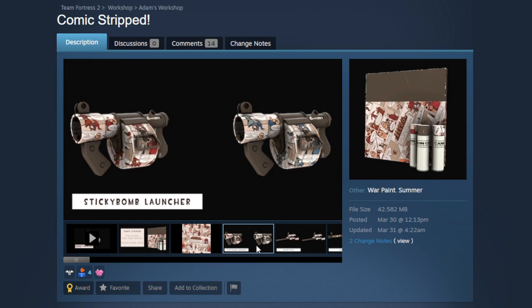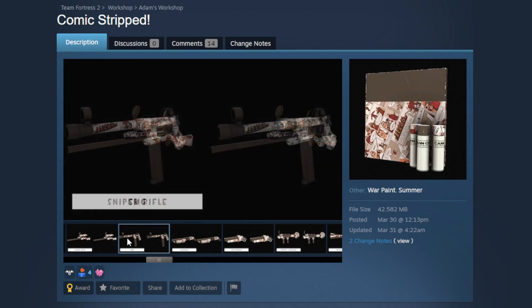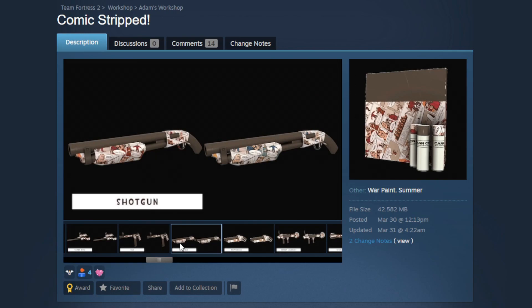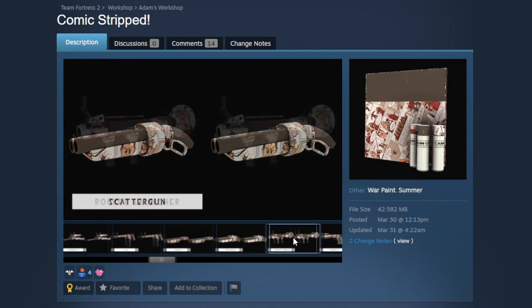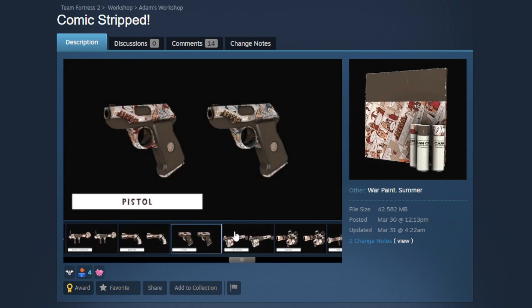I am a sucker for rare rolls and collectability in war paints. Imagine having a really good pattern of this where you have a certain part of the comic — like General Freedom right on the barrel — that's cool and really neat. The comic texture is really busy, so I'm glad they balanced it out with a solid gray. Very neutral, very easy to tie into loadouts. I think that was a good decision, and they really do show it off on a lot of weapons.